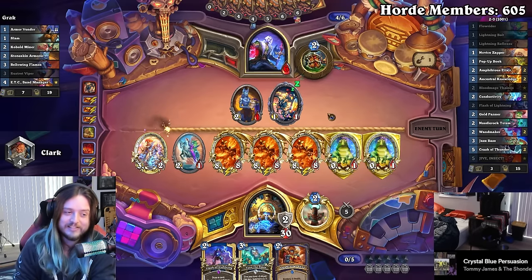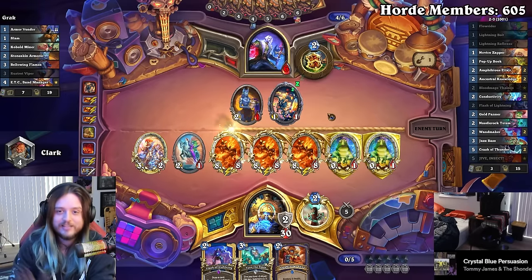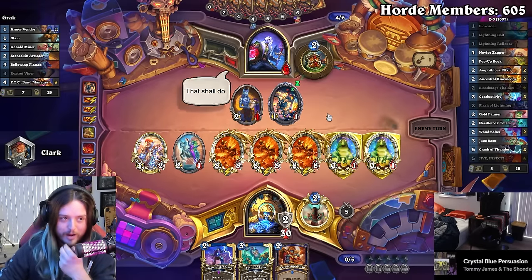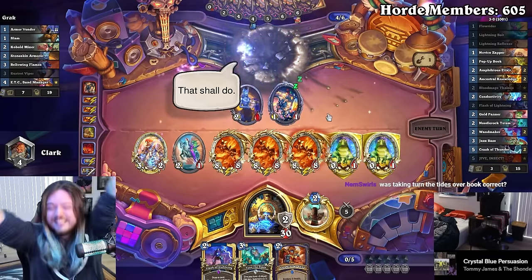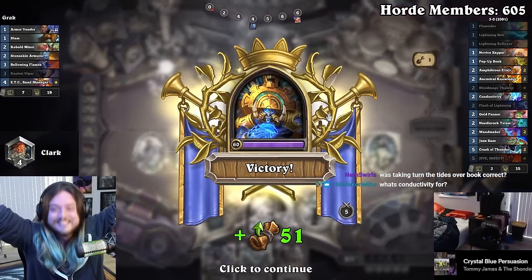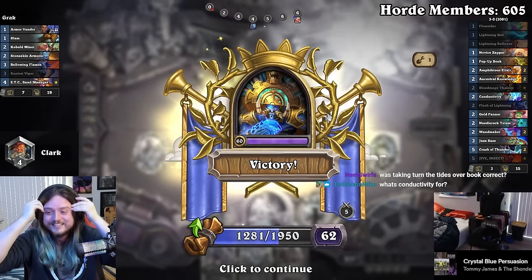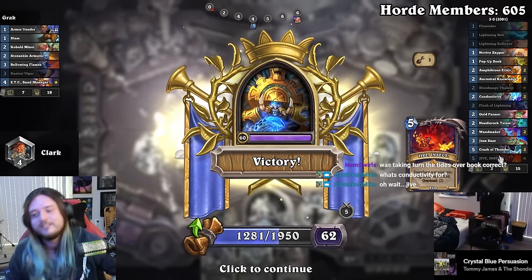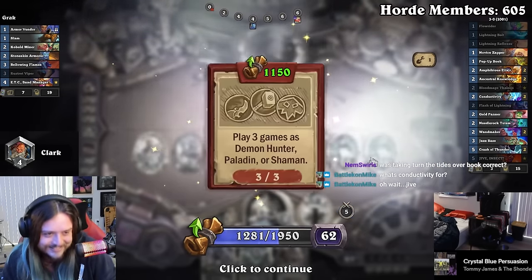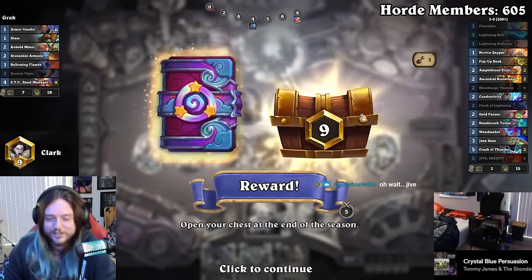I get to take myself out of the equation and just focus on playing the combo — it's actually beautiful. We're about to go 3-0 and we actually have a shot against Warriors because we can kill them by turn five. What is Conductivity for? Conductivity works with Jive Insect — that's how those three Ragnaroses are on the field by turn five.